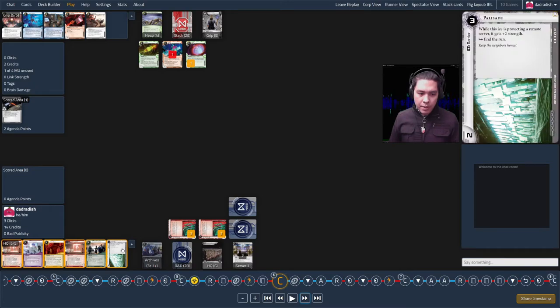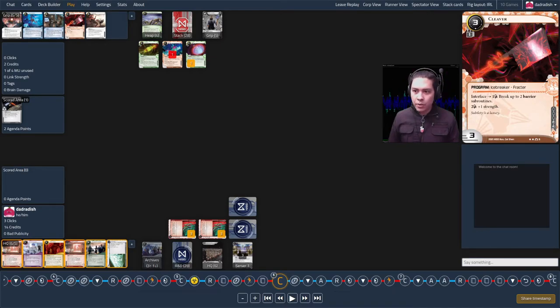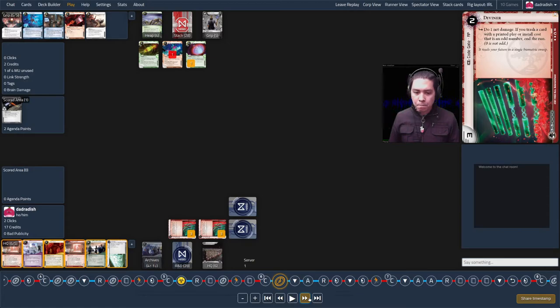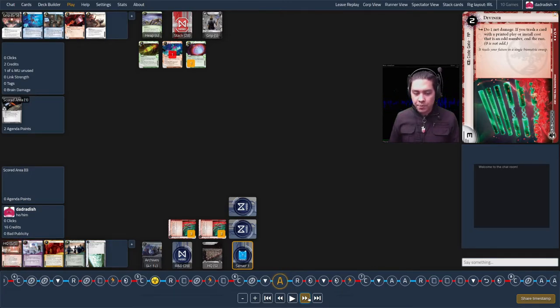It's my turn — I draw Palisade, happy to see it. I install it on the server for more protection. I wrap up by clicking Regolith Mining License and decide to get one of these Urtica Ciphers out, representing it as an agenda.